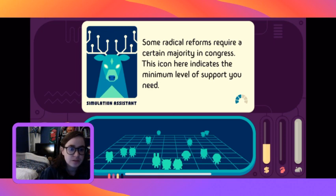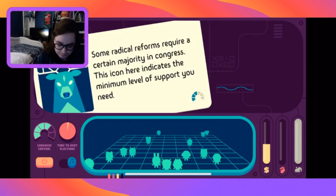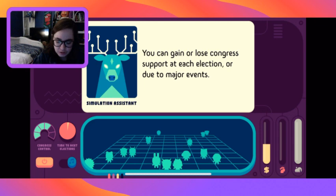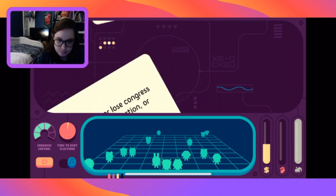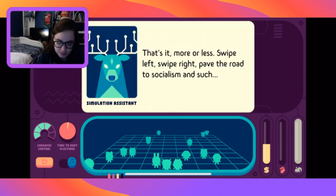Now you can see the Congress control meter. You can gain or lose Congress control due to major events. As president, you can only be re-elected once - elections occur halfway through each of the terms. Swipe left, swipe right, pave the road to socialism.